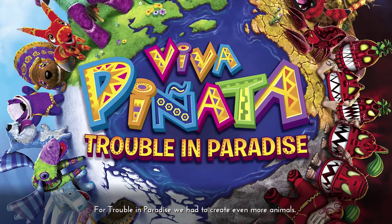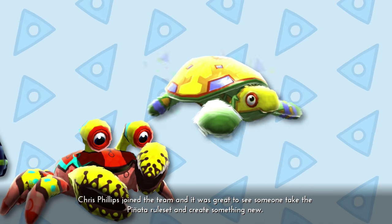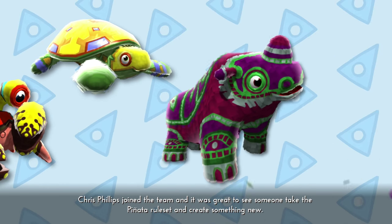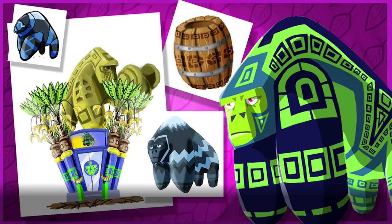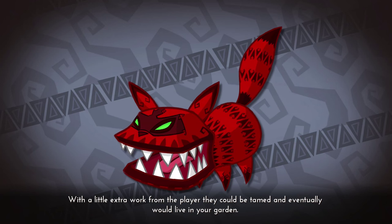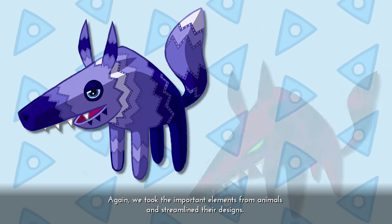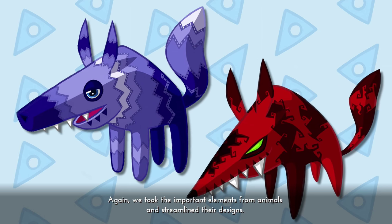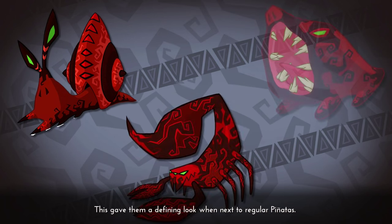For Trouble in Paradise we had to create even more animals. Chris Phillips joined the team and it was great to see someone take the Piñata rule set and create something new — just like fan art, it's always fun to see someone's take on the world. Pests were a new breed of Piñata; with a little extra work from the player they could be tamed and eventually would live in your garden. We took the important elements from animals and streamlined their designs. The inspiration for the pest patterns were taken from tribal tattoos, which gave them a defining look when next to regular Piñatas.